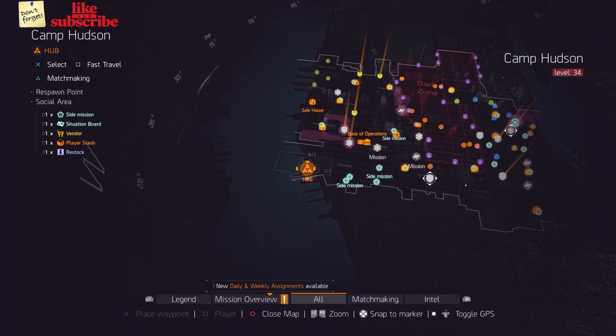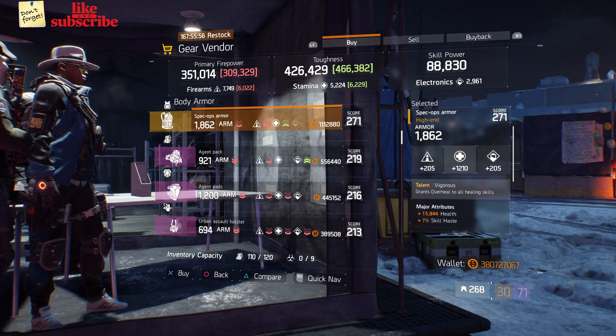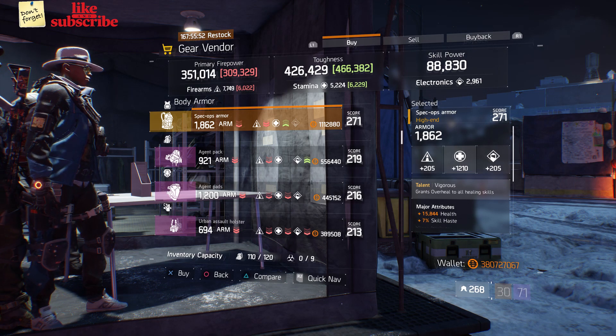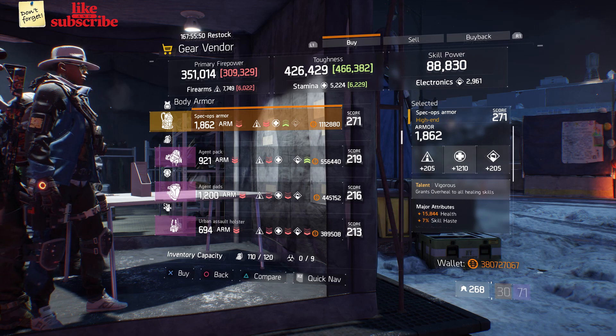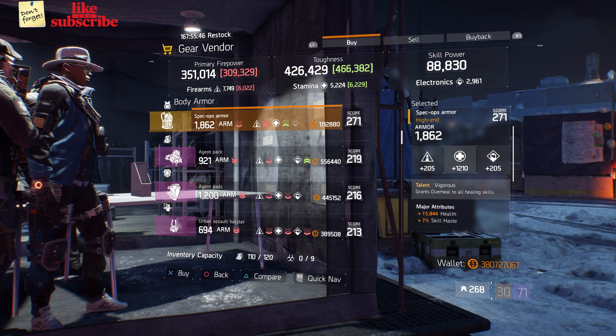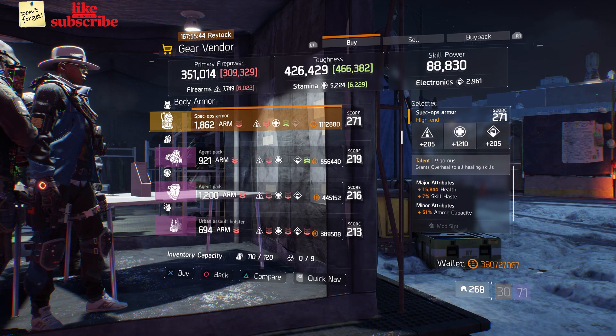For our first gear items, head over to Camp Hudson. The gear vendor has a Spec Ops Armor with the talent Vigorous on there. It has a gear score of 271, the armor is 1862, this rolls for stamina 1210, and attributes this has are health, skill haste, and ammo capacity.